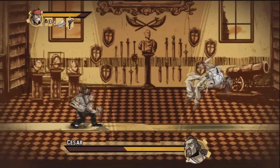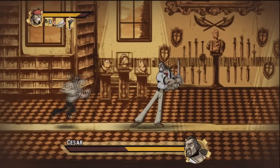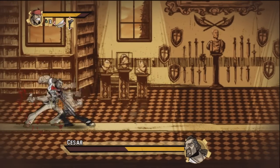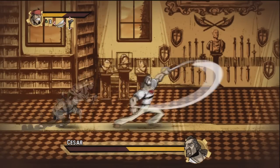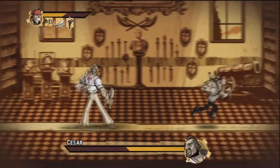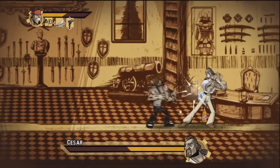Like any other boss in Shank, you want to really utilize your blocking and dodge roll — a lot. And with this boss, you don't want to attack him at all. You don't want to be the person to charge him.